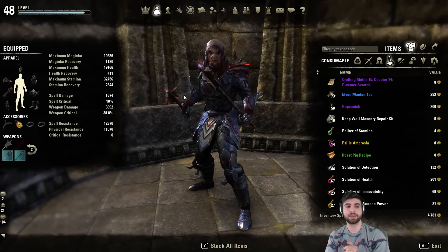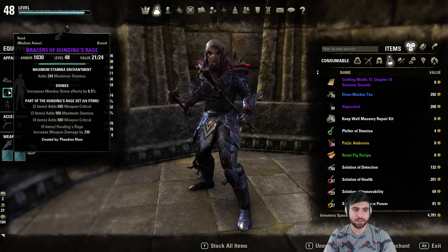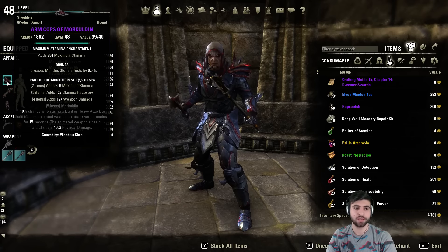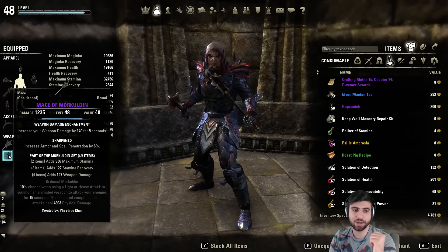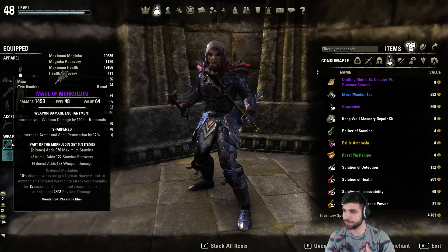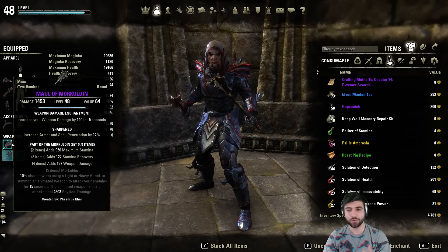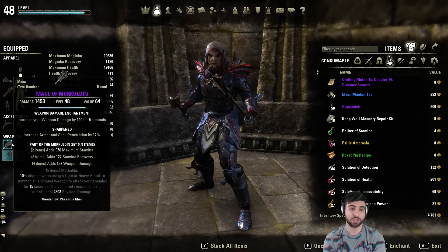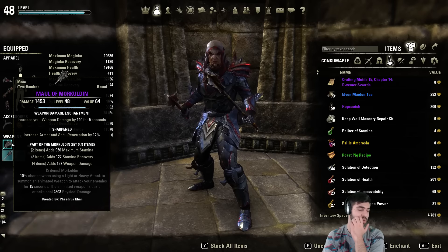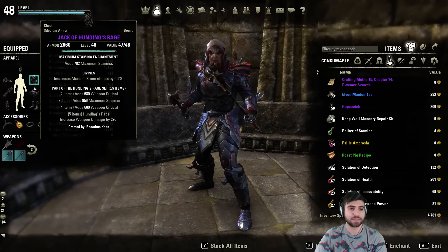Let's go into our armor sets — it's pretty simple, three sets. Five pieces of Hundings Rage on the body, and four pieces of Morkulden — two Morkulden on the body and two Morkulden maces. Morkulden is a nine-trait set that came with Orsinium. It's going to be hard to find someone who can craft it, especially on console, but you'll eventually find someone. The four-piece bonus is the same as Shield Breaker, but the difference is you can craft this on your weapons. Shield Breaker is only on body pieces, so Morkulden is just easier and less expensive.